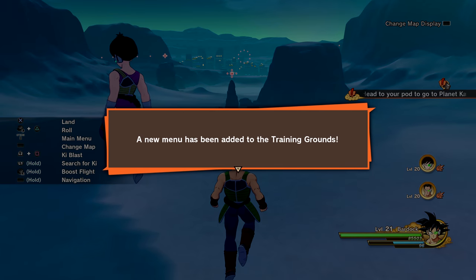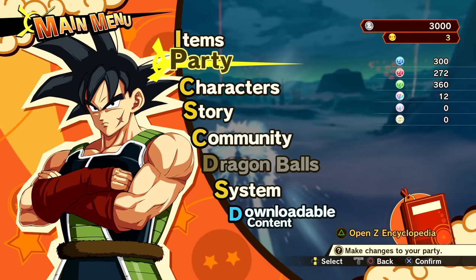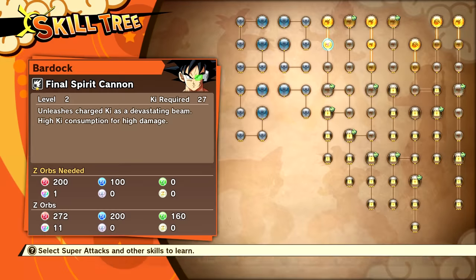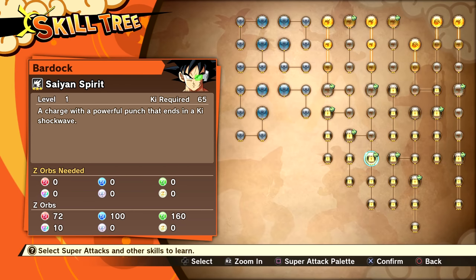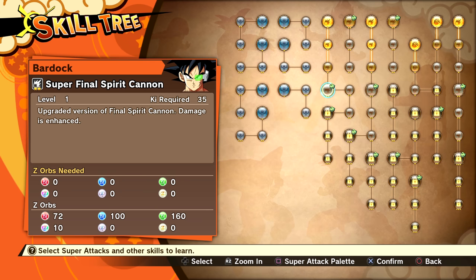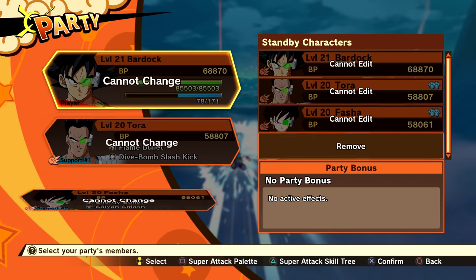Bardock's Riot Javelin Super Saiyan is now available, and a new menu has been added to the training grounds. Let's check out the skill tree. They even changed the main menu. We have Riot Javelin — upgrade that to level 2 right off the bat. Final Spirit Cannon level 2 and 3. We also have Sand Spirit, Super Rebellion Rush, Limit Break Rebellion Rush, Ultimate Consecutive Energy Blast, Impact Strike, Super Consecutive Energy Blast, Super Riot Javelin, Super Final Spirit Cannon, and Limit Break Final Spirit Cannon. Pretty cool skill set so far. Let's just go straight into battle.